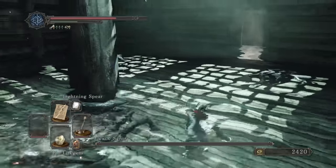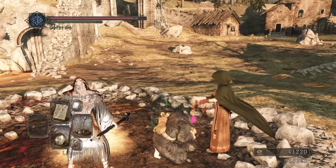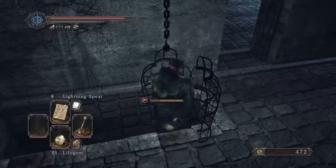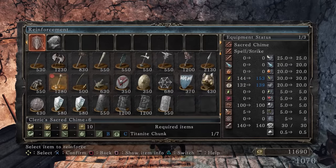After a boat trip to the other Lost Bastille entrance, we level Faith to 30, take the antiquated key route, ride the cage lift and unlock Straid and the bonfire. We upgrade our chime to plus 6 now.